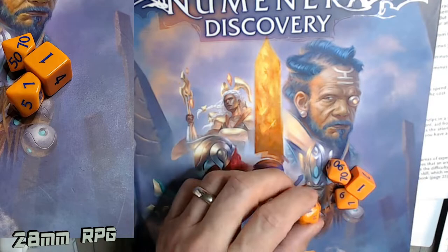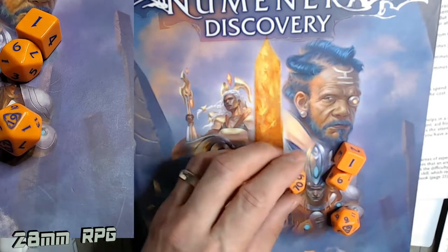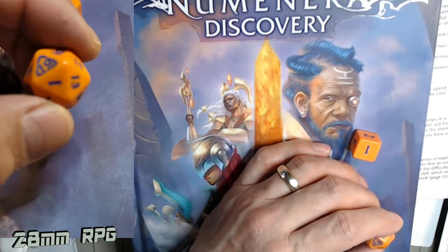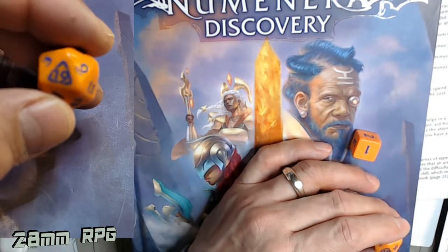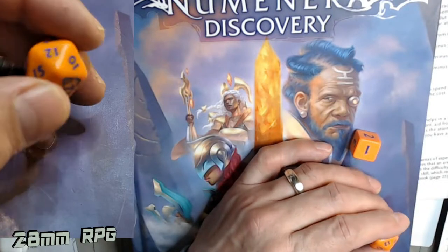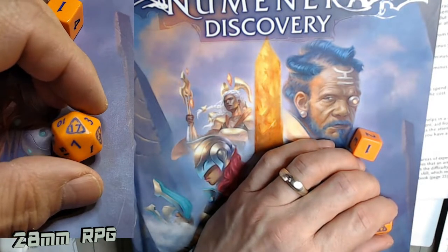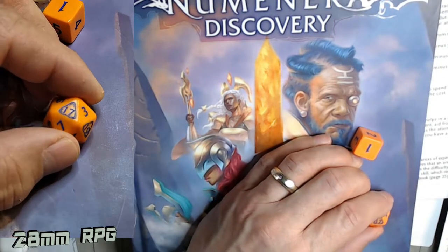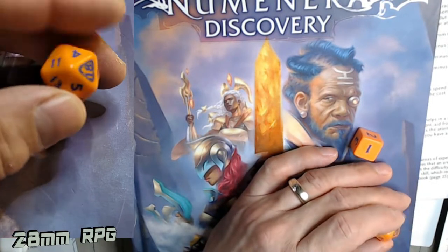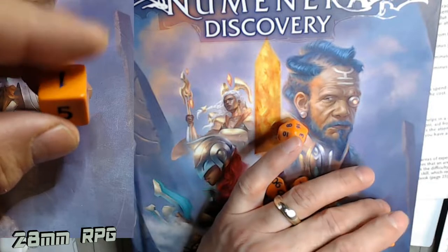I collected a couple of sets so my players could roll Numenera dice. The main function of this dice: there is very rarely a bonus like plus one or plus two added to this dice - it's always rolled and read as is. That's with tasks. Any kind of skill check or task is always done on the d20, and this is your main dice for everything.